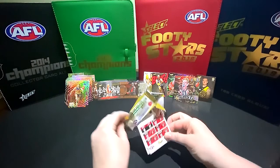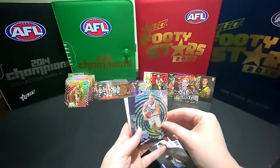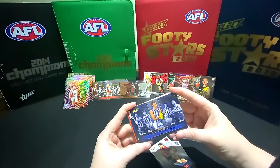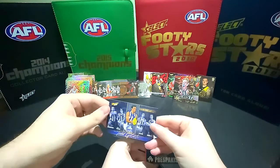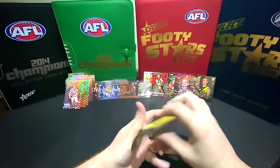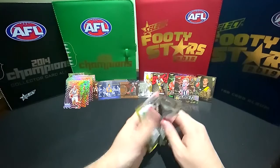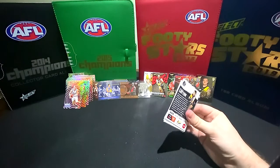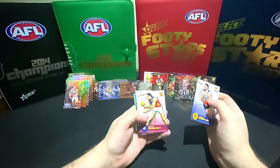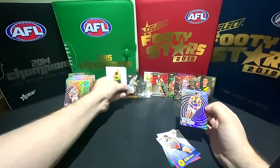Get us a marquee card, I'm trying! Hayden Young. I've got a Game Breaker card - Todd Goldstein from North Melbourne. Jeremy McGovern. Brandon Ah Chee. Oh, we've got a Collingwood Acetate - Taylor Adams. Pop him up.